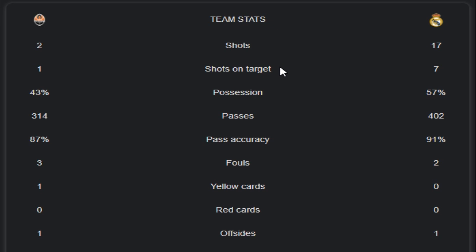Fouls are also not very high numbers from both teams: 2 fouls from Real Madrid and 3 from Shakhtar. Yellow cards: 0 from Real Madrid and 1 from Shakhtar. Red cards are nil. Offsides are equal: 1 from Shakhtar and 1 from Real Madrid.